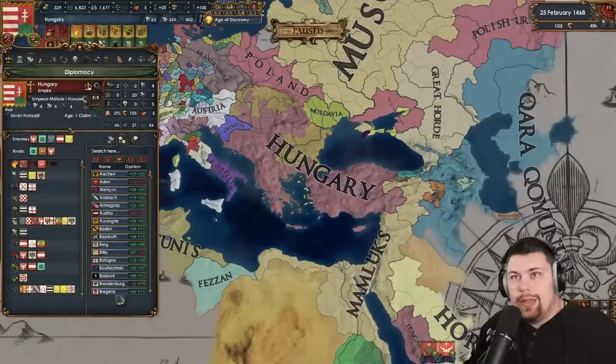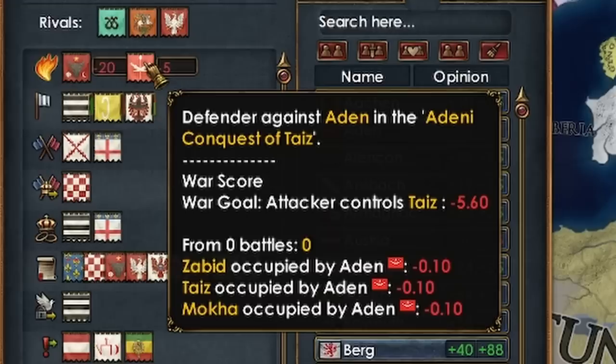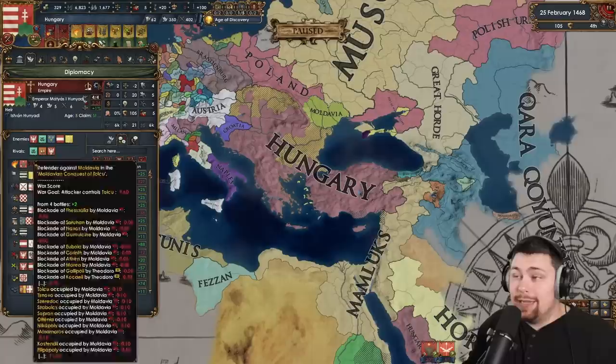I have no idea what happened to Hungary, but they're getting attacked by a couple of people — Aden as well as Moldavia. You're also going to notice that the Mamluks have popped back out because they had some separatist rebels that cut them in half. So the Mamluks have returned — down, but not out.